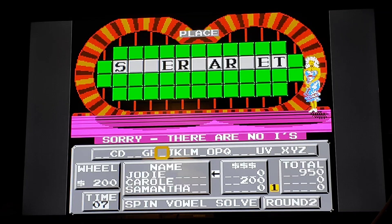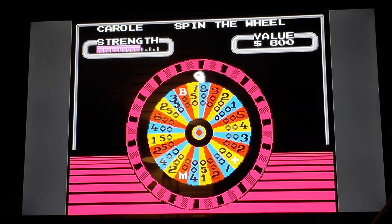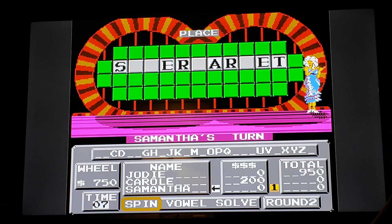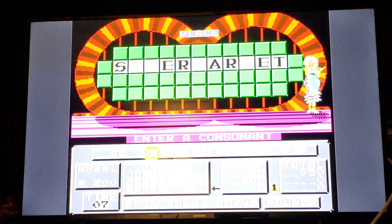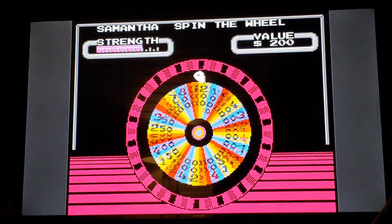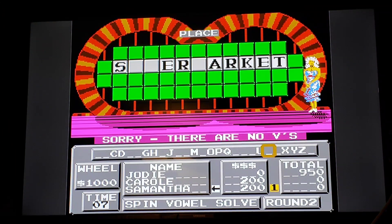How about an I? We don't get an I. Dang it. Oh, I think I know it now. $750. There are no Ls. $200. There's a K. Will she be in luck? Oh well, there are no bees. Not using the free spin? That's going to solve it. Supermarket.